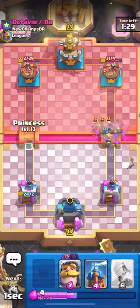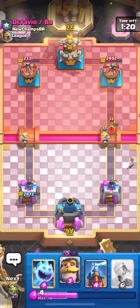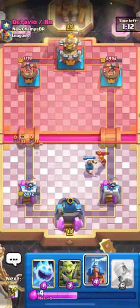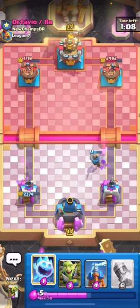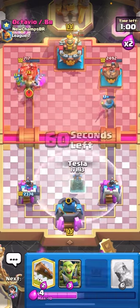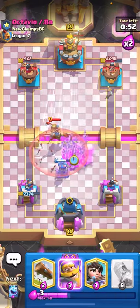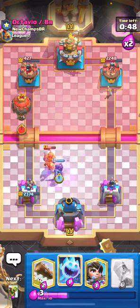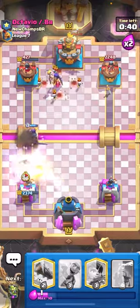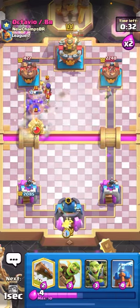I'm up a decent amount of elixir and he has to defend my princess. I need to save my tesla for his balloon. I have my log ready for skarmy and I instantly princess the left. I have two princesses on both tower sides — hilarious. He plays valkyrie on one side so now he has no elixir for the other. I knight down low and damage the tower. I'm going to ice spirit barrel to force out arrows — but he's just going to skarmy. I tesla in the middle and goblin gang.